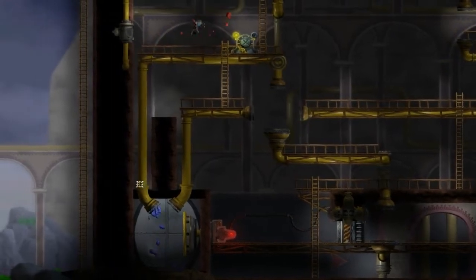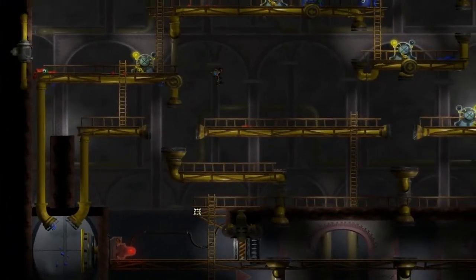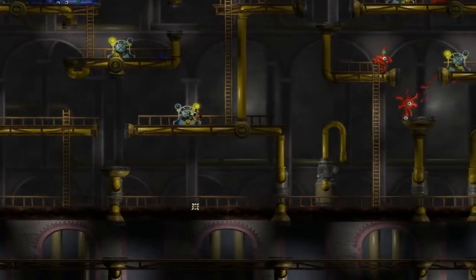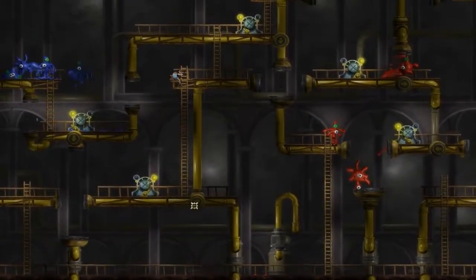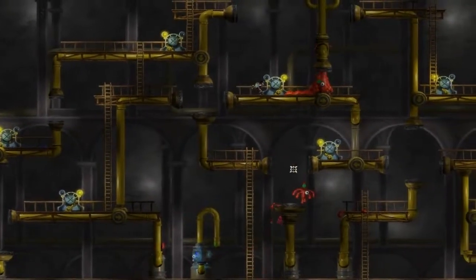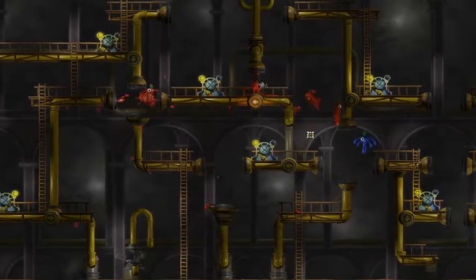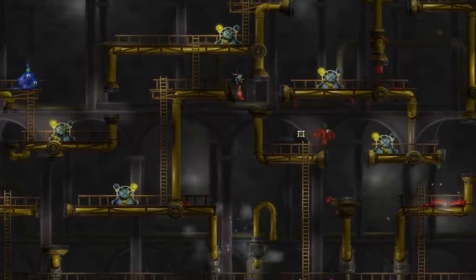That's blue goop into the blue goop storage bay. Looks like we have to get red goop in there now too, so that it can explode in there and we can open up our door. Let's see what we've got. Let's turn the red goop around from the get-go.